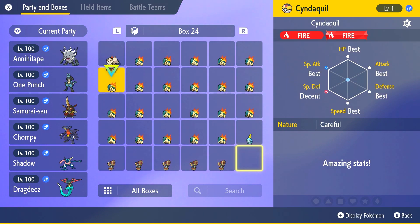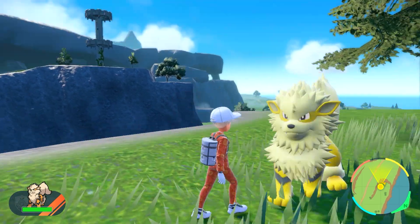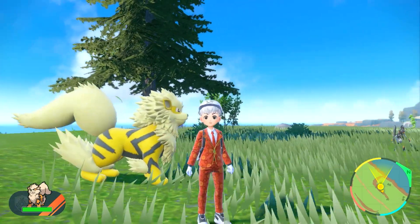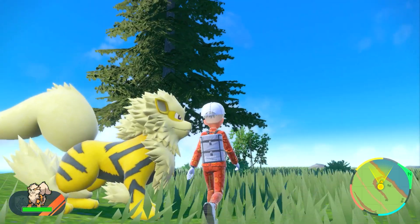We're going to move this to our party and show you what it looks like in game. Man, it's a big boy too — look at this thing, it's massive. That is a big yellow boy. I almost have like all my favorite yellow shinies in the game. Look how big this Arcanine is — he's freaking massive.